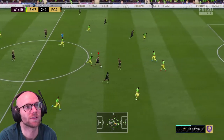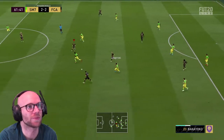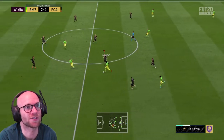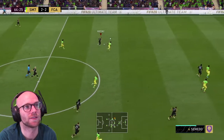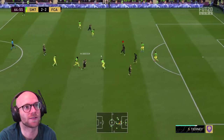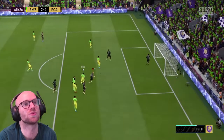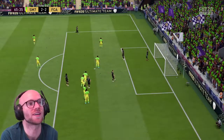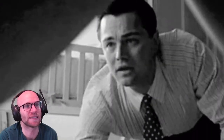Eggestein turning — waited too long to pass the ball, and he isn't that strong, so you shouldn't do that. Eggestein with the pass — shot blocked. I was trying that long shot there but was denied access.